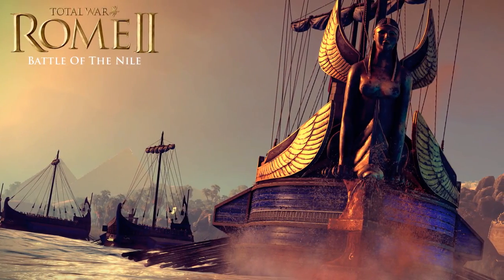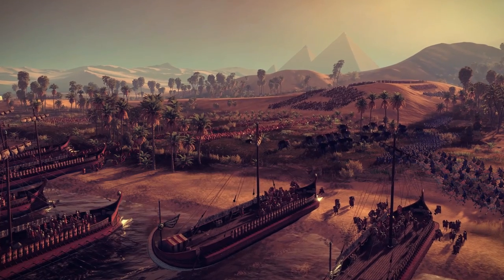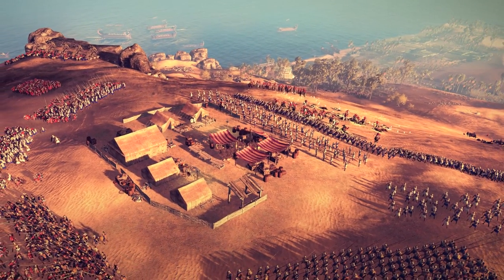We showed the Battle of the Nile off at E3 — you may have seen some of that online. We showed the battle from the Egyptian perspective, so defending from the Roman attack. That was a lot simpler challenge because it's designed for newcomers, whereas the Rome version where you're slogging up the hill and you've got to take the Egyptian position — it's much much tougher. So tactical disadvantage: positioning and numbers.